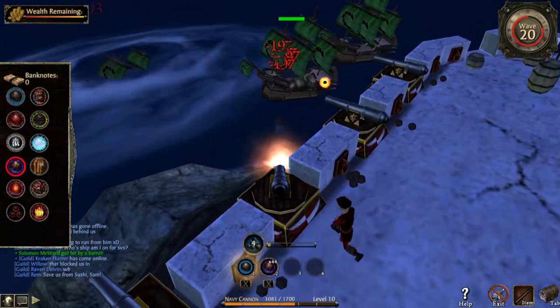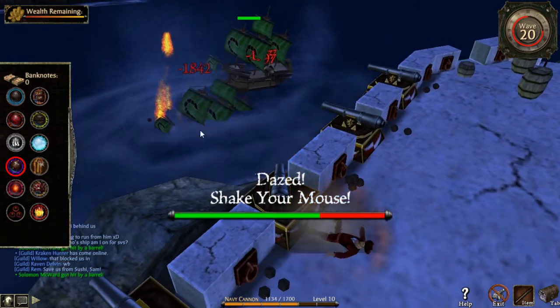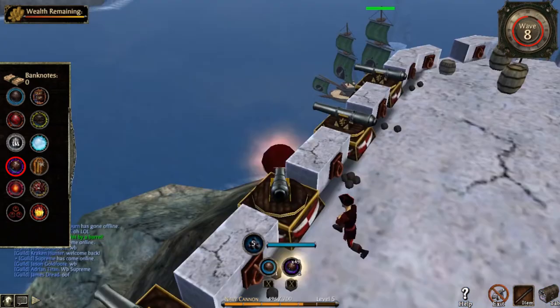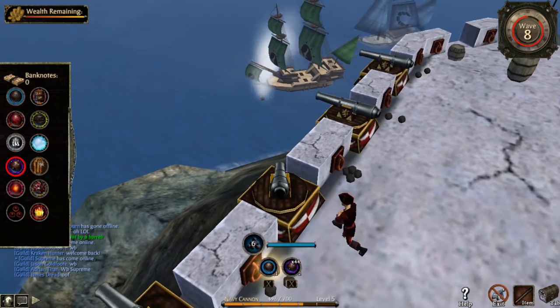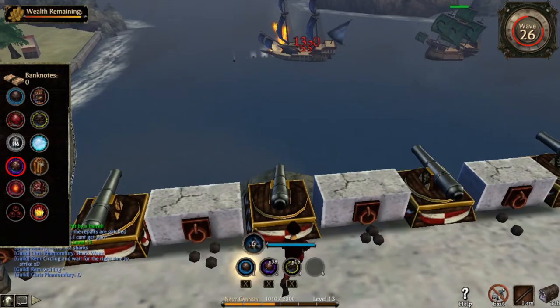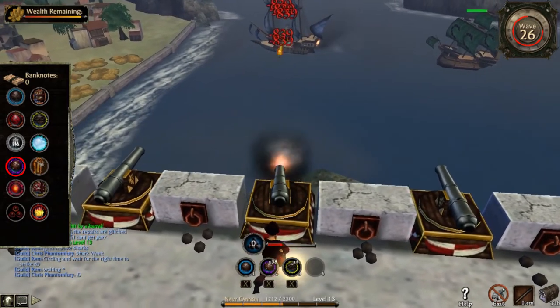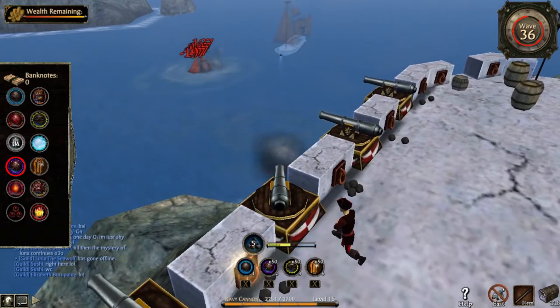Mine — that ammo is the only reason we can solo cannon defense. But for it to be efficient, there are a few rules to follow. Firstly, do not stack it — it cancels itself. Secondly, do not scatter the ammo randomly. Thirdly, use it only on green galleons, green frigates, blue ships, and when appropriate, orange ships.